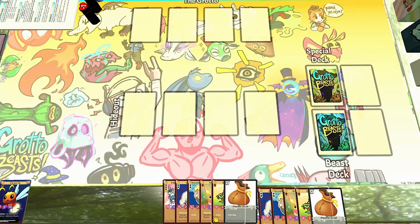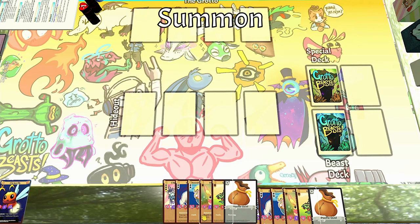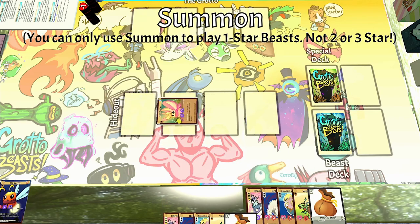The first and most important action is Summon. Summon lets you get one-star beasts from your hand into play. To summon, just pick any one-star beast from your hand, like this here Dust Bunny, and place it exhausted anywhere in your hideout. At the end of your turn, it'll become unexhausted, ready for the next turn.